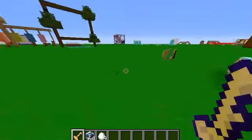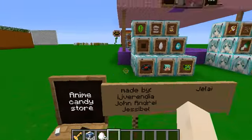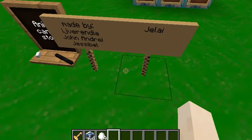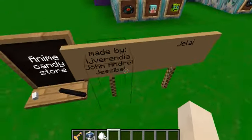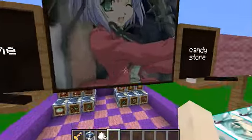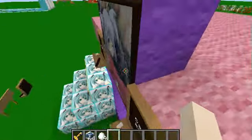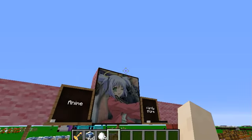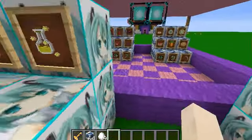My new structure is called Anime Candy Store, made by me. The time is 8. This is made by me, Ajvindia, John Andre, Jezebel, and Jalai. So this is the Anime Candy Store. And we have a painting in there. It's super beautiful. I like the candy shop. She's being look like a model of a candy shop. She's enjoyable in there.